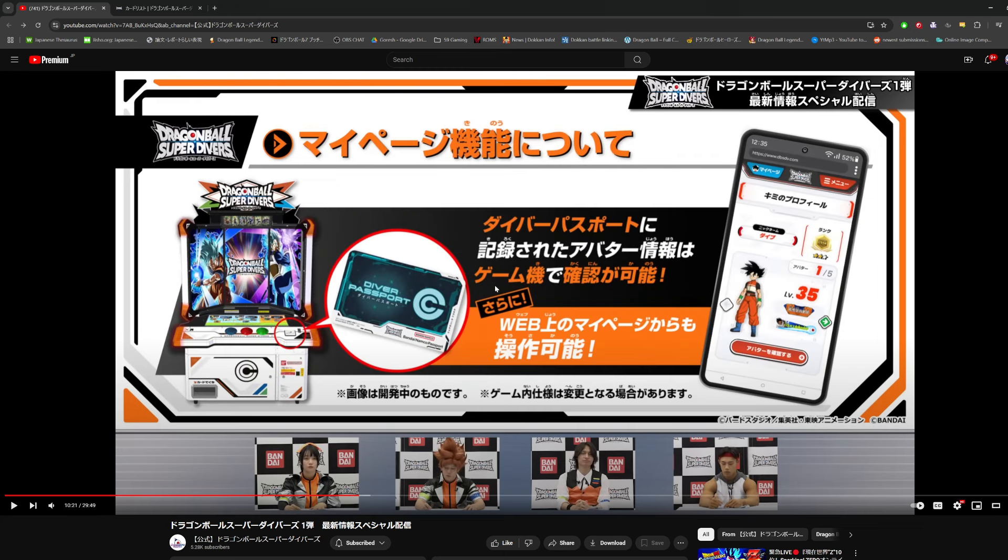They were also adding a way for you to check your account and avatar status, and they're making this available on the website as well. Sounds like you're going to be able to use your diver's passport to log into your page online and check your avatar's level, what moves you have on them, and what accessories you have. You could never do this in Heroes, so this is definitely a much more modern upgrade — in Heroes you had to put money into the machine and navigate through the menus just to log in.